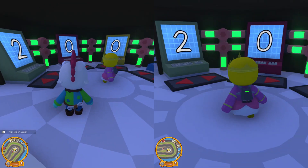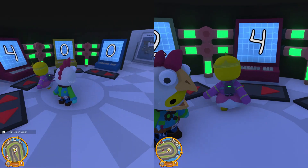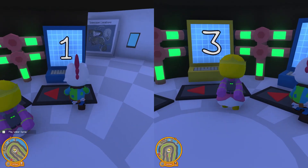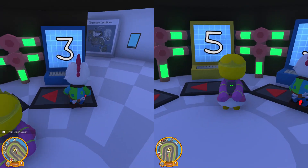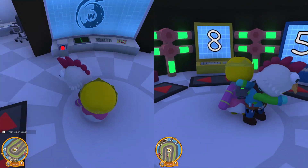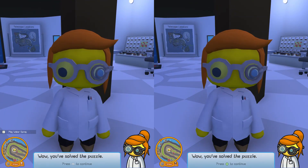Alright, our first number is two, then three. If you want to add the last number, it's five — you can do that. Three. Eight. There we have it: two, three, five. Now punch in the code, Ryan. And... wow, you solved the puzzle!